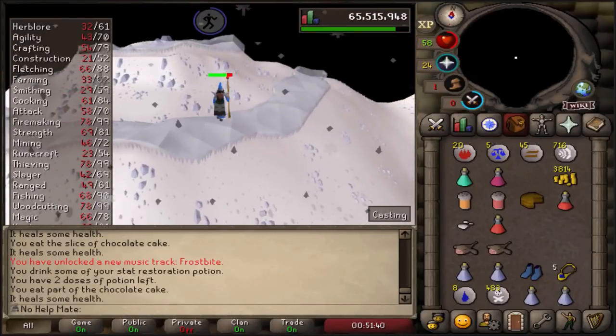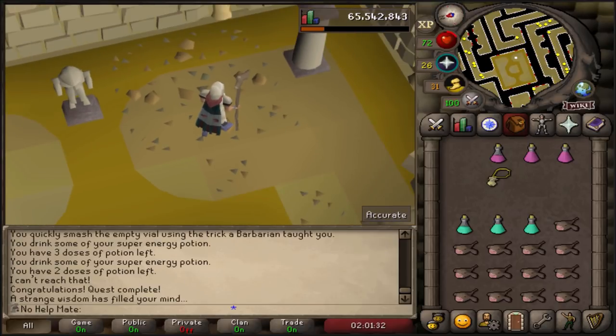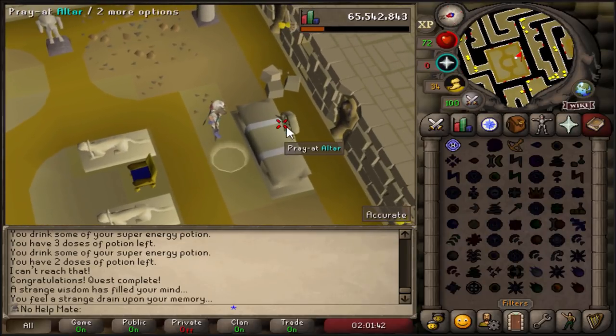Man, this really brings me back. We have completed Desert Treasure 3 - quest points, 20k magic XP, and ancients unlocked. Now we can also finish Recipe for Disaster.